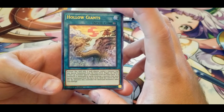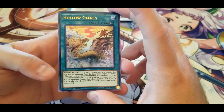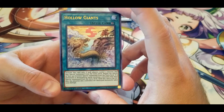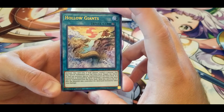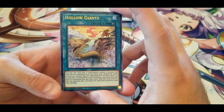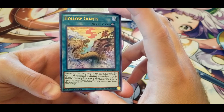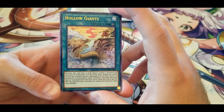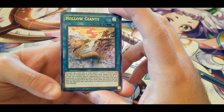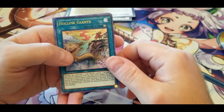Next trap — activate only if both players control a monster that was Special Summoned from the Extra Deck. Negate the effects of face-up monsters Special Summoned from the Extra Deck. If a monster is destroyed by battle involving two monsters that were Special Summoned from the Extra Deck, send this card to the graveyard, and the player who controlled the destroyed monster takes 1000 damage. I'm not quite sure how I feel about this one.